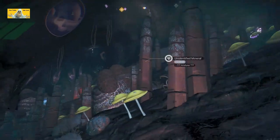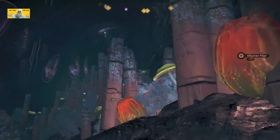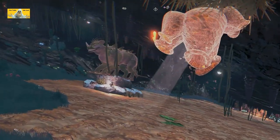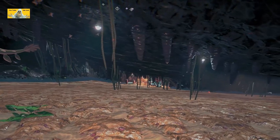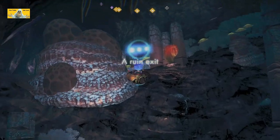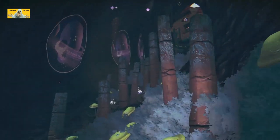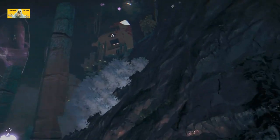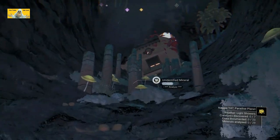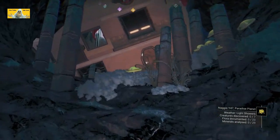That doesn't make sense. 'Ruin exit' - that's where we came in. So where's the power cell, where's the power thing gone then? I don't know - let's get out of here anyway. It may all become clear when we go through a different door, if we can get out of here of course. Yeah, they were normal doors weren't they - they weren't powered. That's okay.